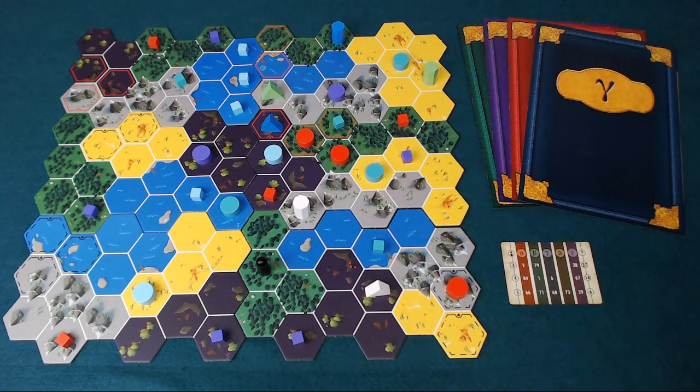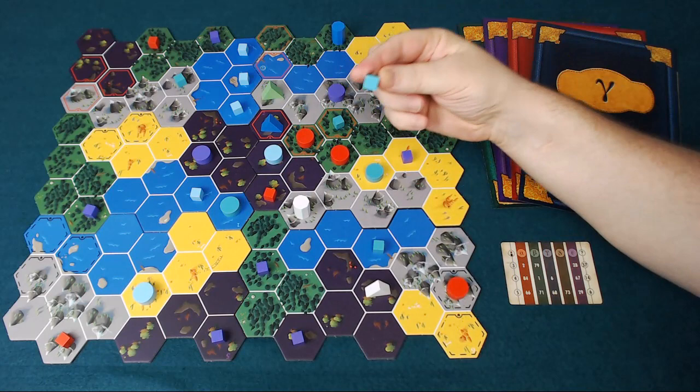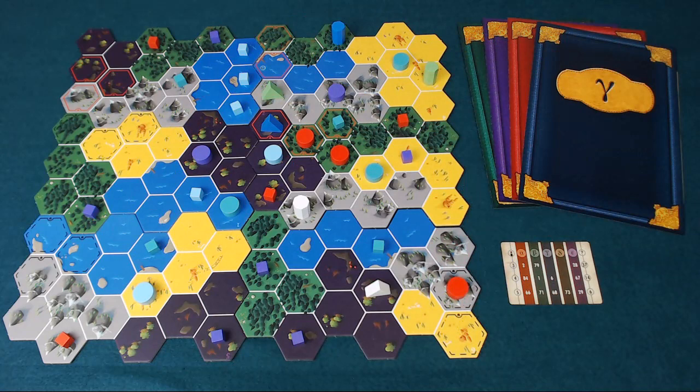Alternatively, the dark blue player might ask purple: does the cryptid live there? The purple player would say no — it's not within three spaces, so it doesn't match their clue. But that means the dark blue player also has to put one of their own cubes into play. Since they know the lair is on either a desert or a swamp space, they can place their cube accordingly, and again, other players are learning.